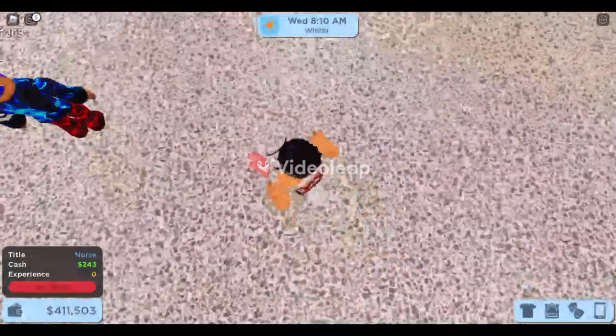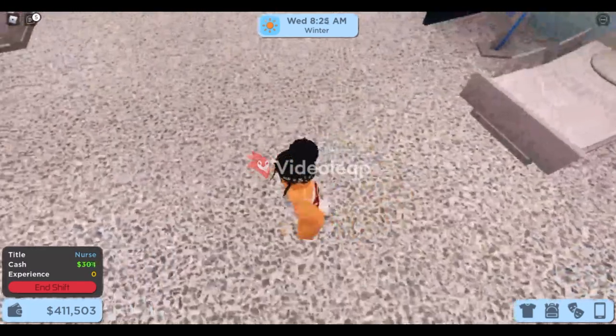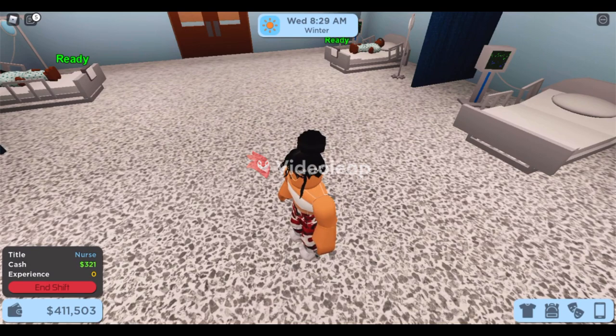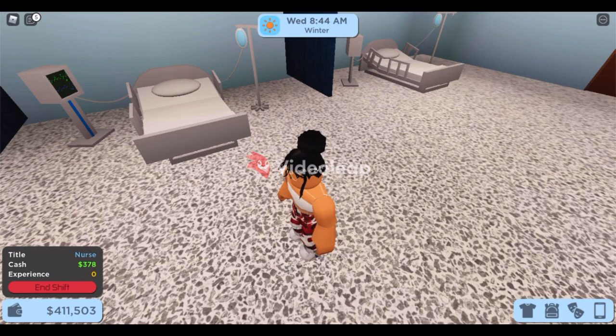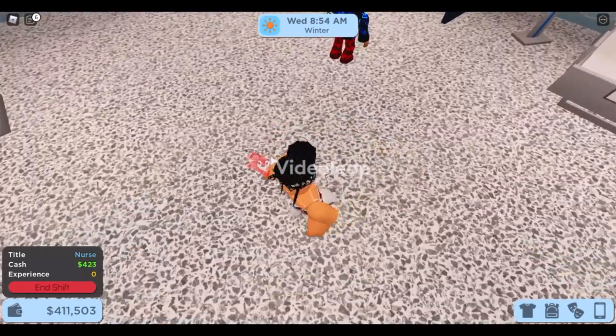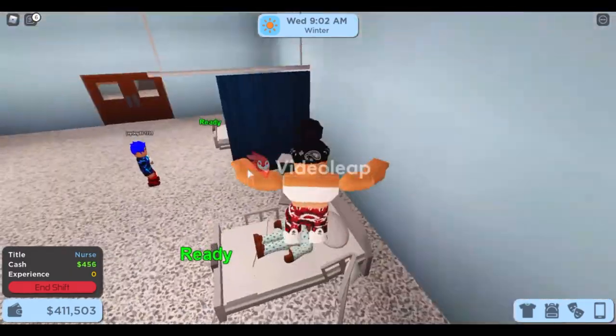You can leave this running overnight while you sleep. It moves by itself — look, it's clapping on its own. Leave it on all night and make money. I did this for about seven hours overnight and got 143,000 dollars — I have a screenshot. You can do it for a whole day or leave it running while you're out. Press Ctrl+Shift+Alt+P to stop it.